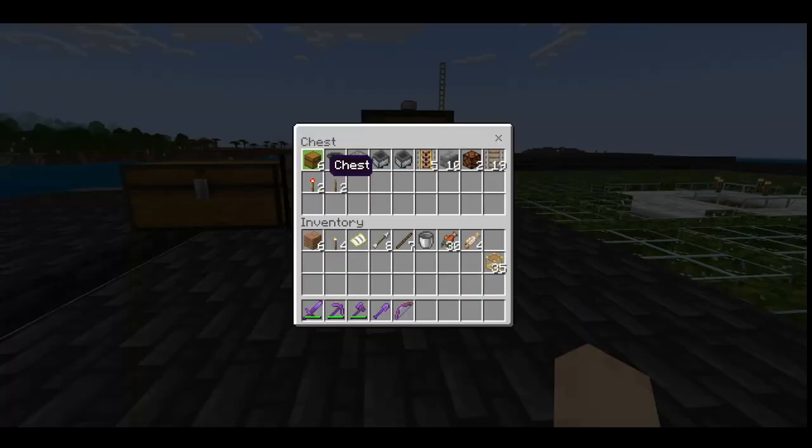You are going to need 6 chests, 24 hoppers, 8 furnaces, 2 minecarts with hoppers, 5 powered rails, 10 blocks, 2 redstone lamps, 19 rails, 2 redstone torches, and 2 levers.